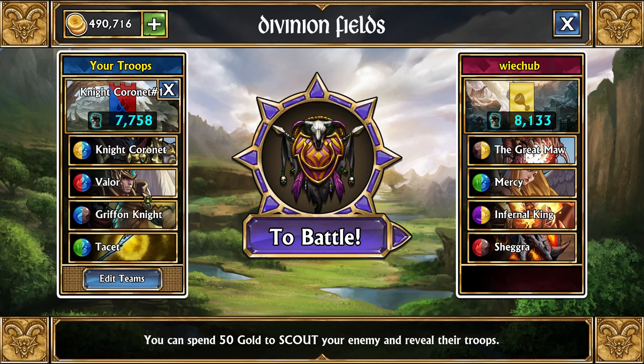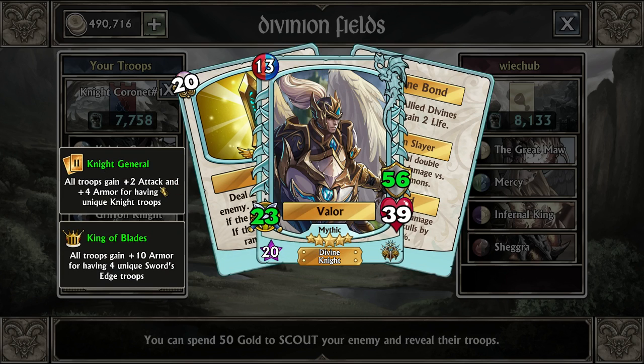We're actually using all Sword's Edge here. Valor - console players, you guys just got him this week as well, so you'd be able to make this team too. Very early on in the game, this will be particularly good because you're getting plus 2 attack and plus 14 armor total.